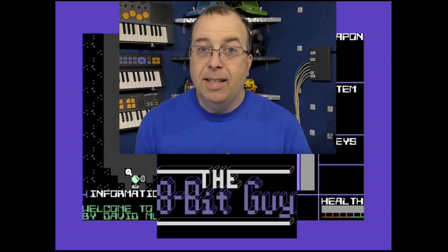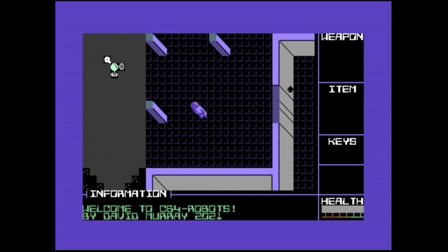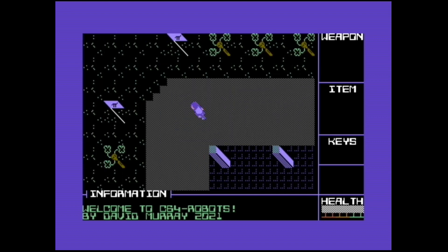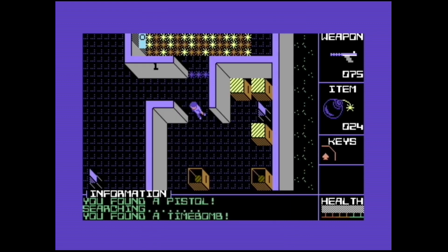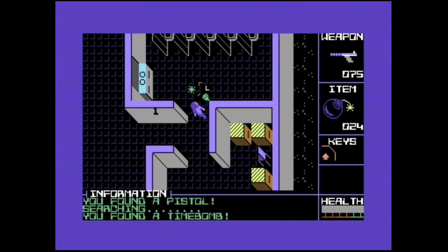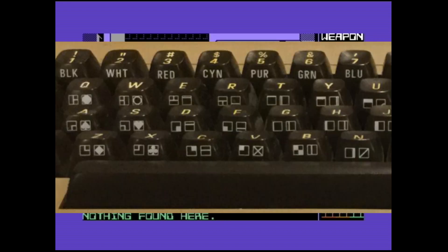David Murray, also known as the 8-Bit Guy on his YouTube channel, has released his third game, Attack of the Petski Robots. Originally programmed on the Commodore PET, Commodore's first home computer released in 1977, using only text-based graphics — aka the Petski characters — those other symbols that are printed onto the Commodore 64's keys.